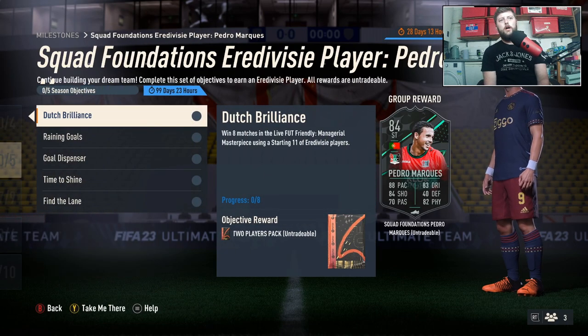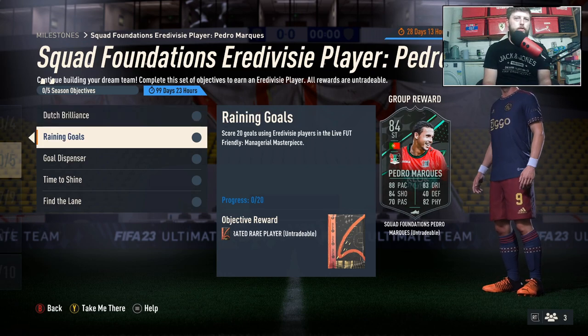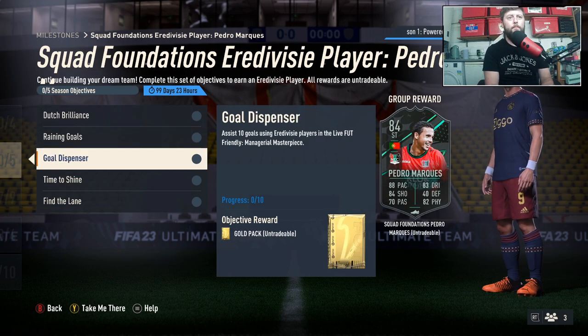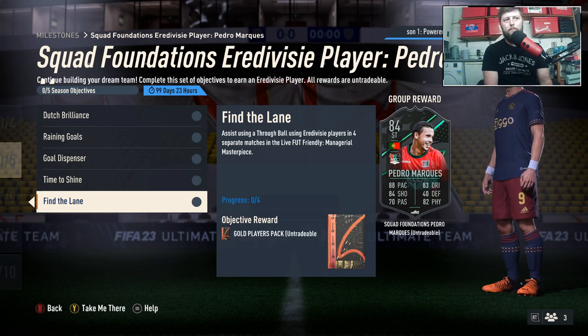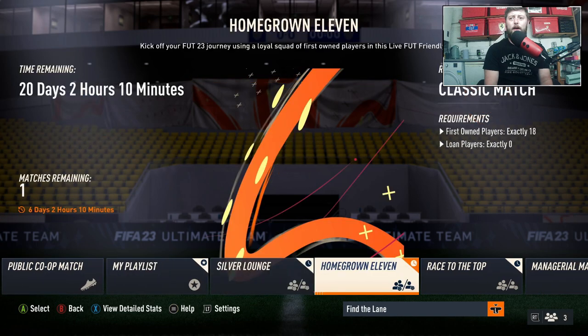Here's what you've got to do: win eight games in Live FUT Friendly — Managerial Masterpiece — using a starting 11 of Eredivisie players. Score 20 goals using Eredivisie players, which should be relatively easy since you've got to win the eight games anyway. Assist 10 goals with Eredivisie players, score a finesse goal using Eredivisie players in four separate matches, and assist using a through ball in four separate matches.